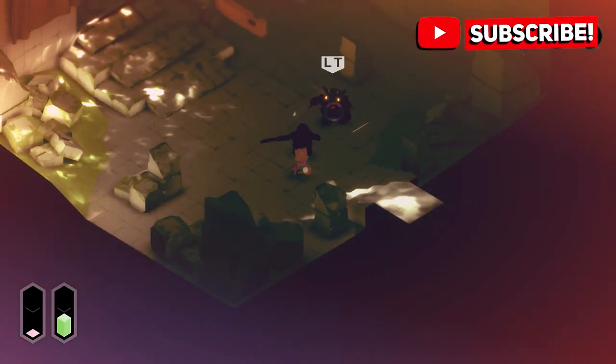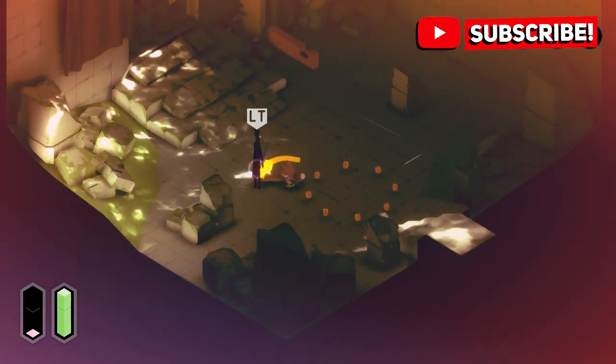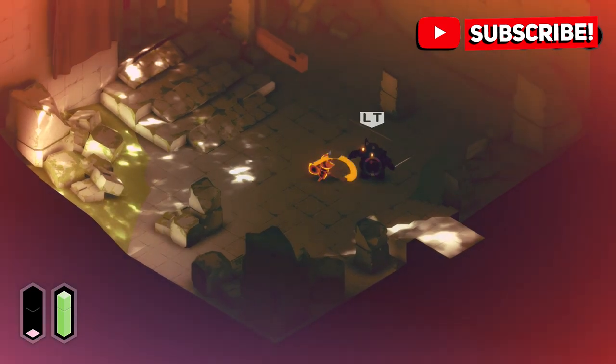I completed the demo the first time around with just the stick, but realised that you could get a sword as well, which gives you the ability to chop down bushes, unlocking new areas in the process.